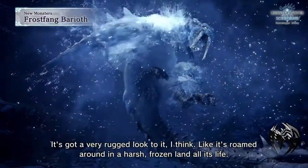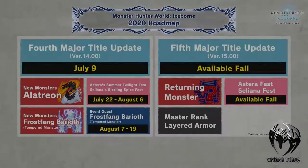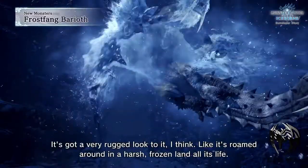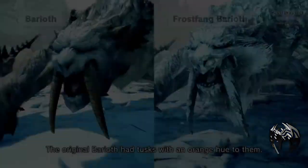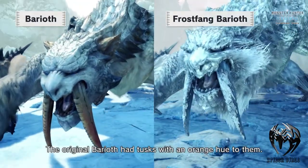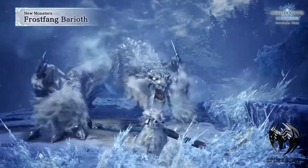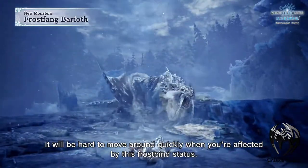Moving on to our second monster: Frostfang Barioth. Looks like we will be fighting it from August 7th to August 19th. It is just a different variant of the regular Barioth — you will find this monster in the event quest and it will be a tempered monster. It has a more frozen and rugged look. The original Barioth has tusks with an orange hue, while the Frostfang Barioth has a chilling appearance. This monster has the ability to make the ground frozen, and it's very hard to move around if you are affected by the Frostbite status.